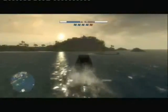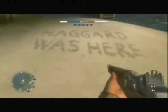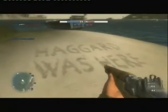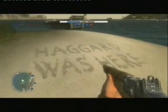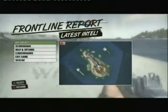Next up is another one. We can get there by boat from the Japanese main boat — just jump in the boat and go for a quick boat ride to this island here. This island has a hidden message written on it, which is 'Haggard was here.' I don't actually know who Haggard is, but I'm guessing he's either a member of the old Battlefield games or part of the development team. If you guys know, leave a comment below. Thanks for watching.